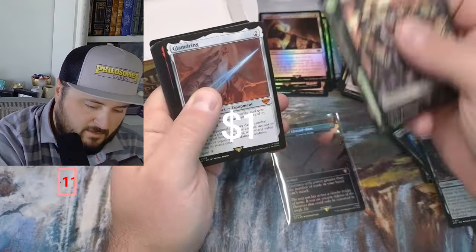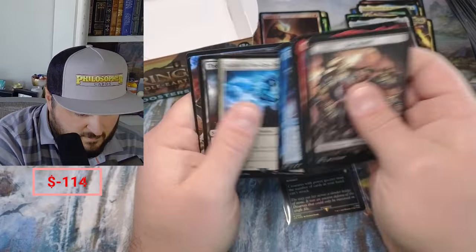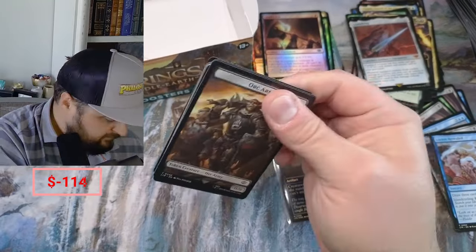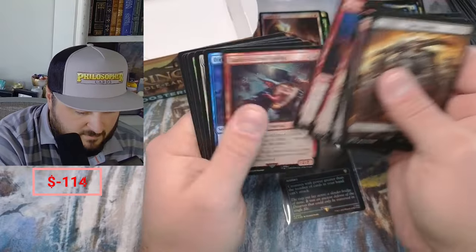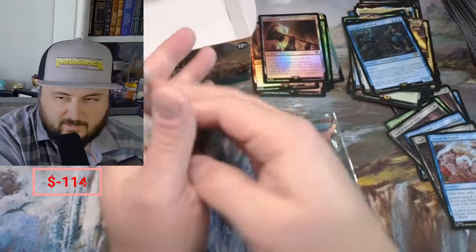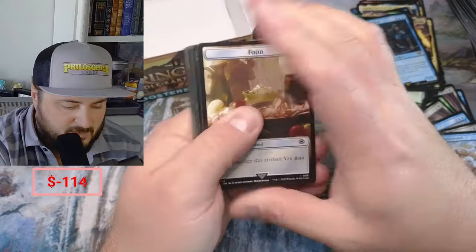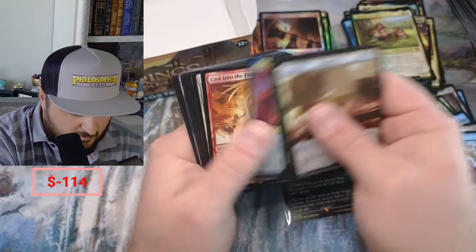We got a Glance — no, that's the wrong mythic guys. Lórien. We might have hit all of our mythics out of the box here. Rangers — not good. We haven't seen a Nazgul yet either. The Nazgul non-foil in standard frame — these are looking still at like $10, which is about 1/16th of the box price.